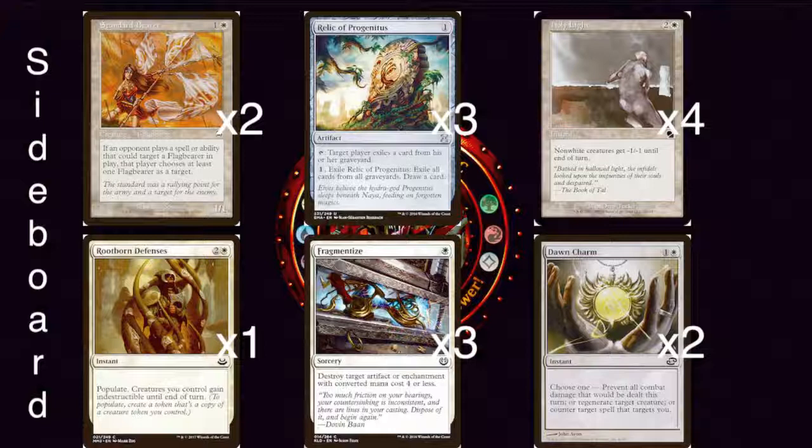One more copy of Rootborne Defenses, just in case we're facing off against a red deck that's trying to burn us alive. Next we have three copies of Fragmentize — one white for a sorcery that destroys target artifact or enchantment with converted mana cost four or less. That's going to be great against Affinity and other artifact-based decks. And then we have two more copies of Dawn Charm — just if we're going against Elves or other huge go-wide creature-based decks, throw in Dawn Charm to pull out a win when they don't expect it.